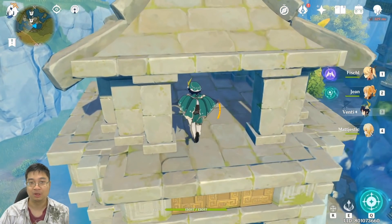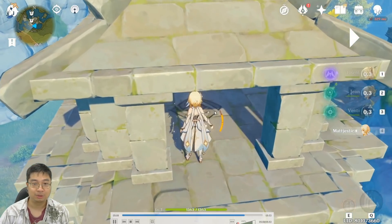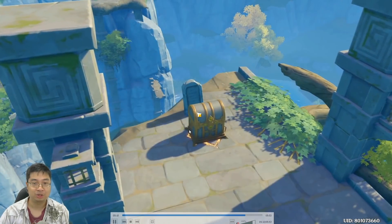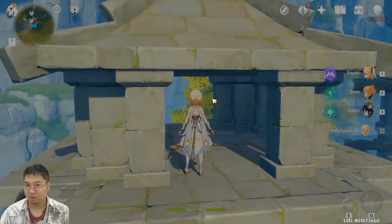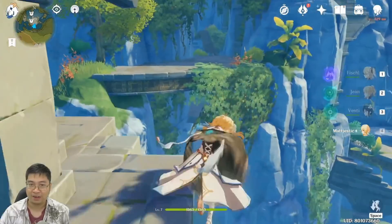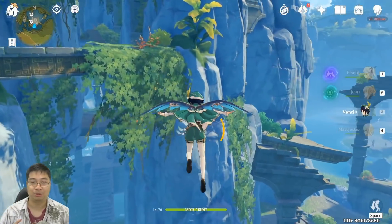I won't go into too much detail since they're not too difficult to find. At the final temple, activate the geo statue and the treasure will appear. This is a very nice reward compared to other treasure chests in the game, which only give two or five primal gems without the additional follow-up rewards.